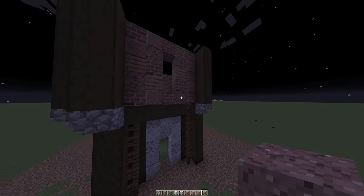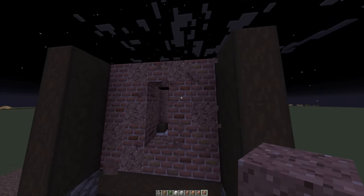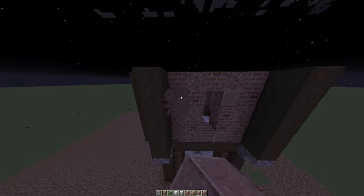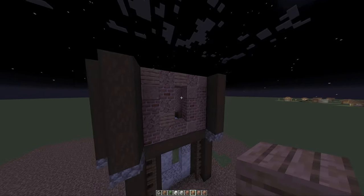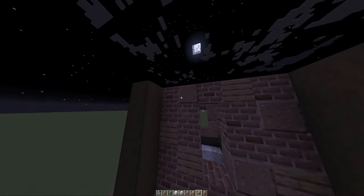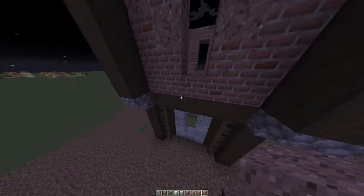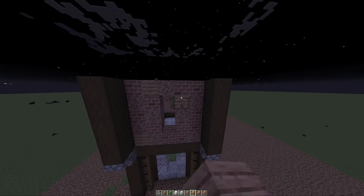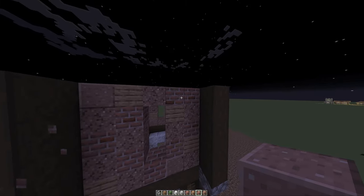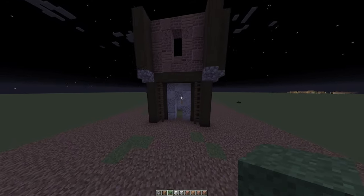That looks pretty good. Texture is good to break up especially a plain block like brick — it makes it less bold. You can add more clay in it and whatnot. Comment down below what kind of things you like to build — medieval, modern? I'd say I like a mix of both. I don't like building too much of the same style though — I like switching it up.